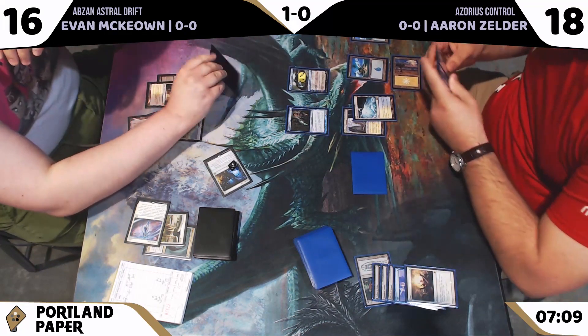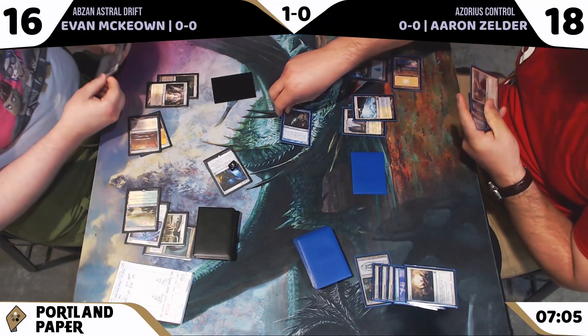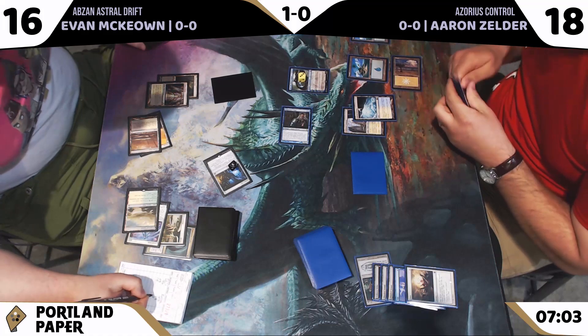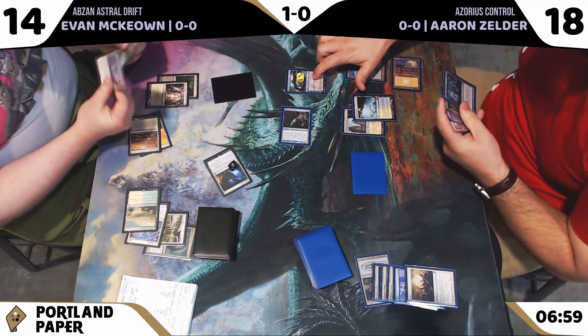That resolves. Aaron attacks for two. Evan dropping down to 14 after the attack.